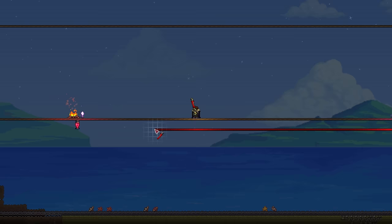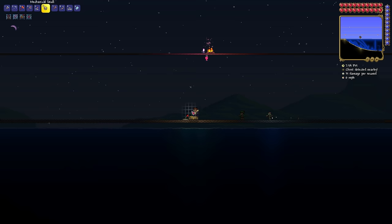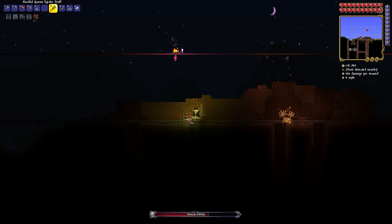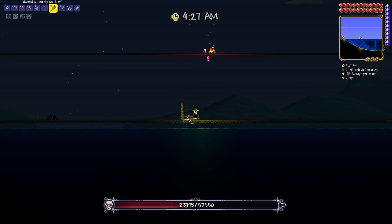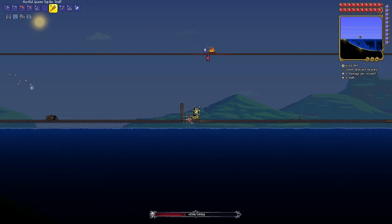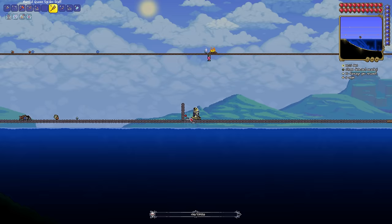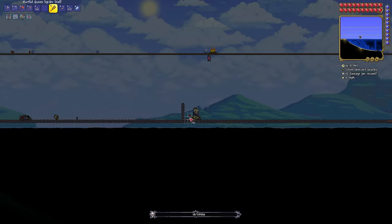I set up two teleporters, wire them together, and summon Skeletron Prime. By teleporting back and forth, Skeletron is rarely able to hit me, and being at ground level means my spiders are able to do far more damage. Yet even with optimal spider damage, the day arrives and Skeletron is not even close to dead. He enrages and things heat up — I now have to be consistently teleporting or I'll get one-shot. And that's exactly what happens when I misclick. I try it again the next night, but he just despawns out of nowhere. So I try again the next night — this time he doesn't despawn, and well into the day, Skeletron Prime is defeated.